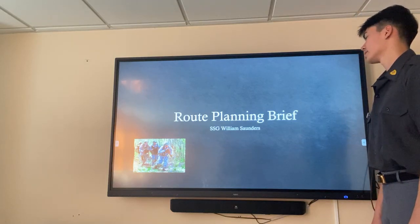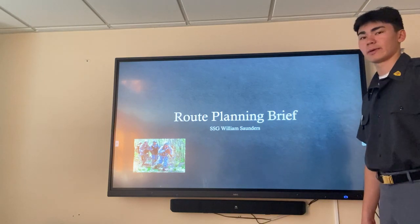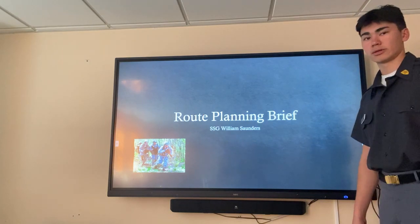Hello, my name is Staff Sergeant William Saunders. This is my route planning brief. This is a classified brief and the purpose of this brief is to develop a route plan to conduct an ambush on the North Torbine squad.